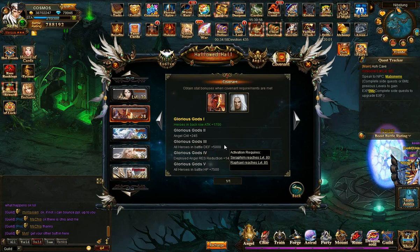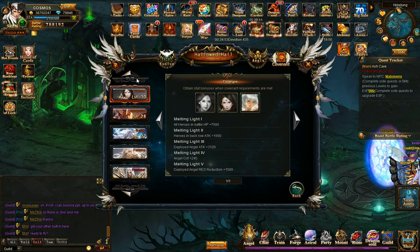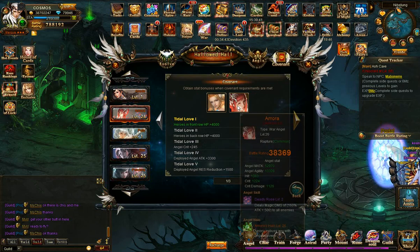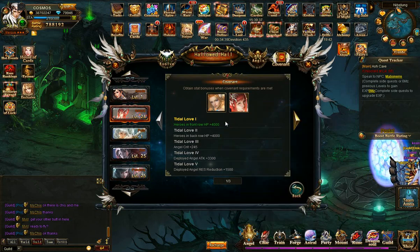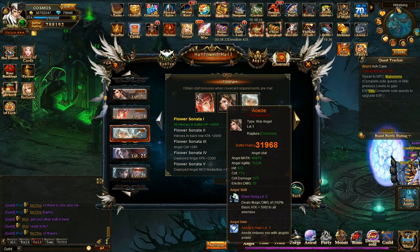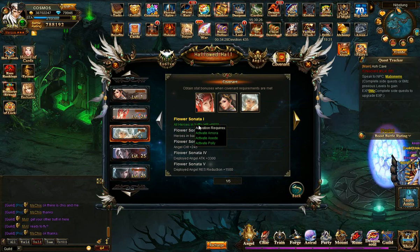The requirements are drastic but the stats added are pretty good. Yesterday I unlocked a couple of angels from the arena shop that I hadn't done in a while. I think they made a covenant with Amora — for example, Nisa and Amora giving 4,000 HP, which is pretty good. There's also a triple angel combo with Amora, Aode, and Polly: all heroes in the party get 6,600 HP. This is absolutely wonderful.